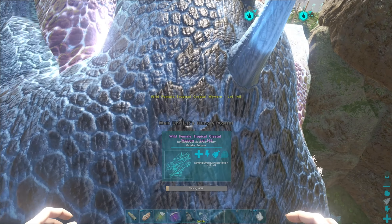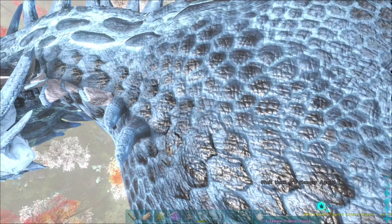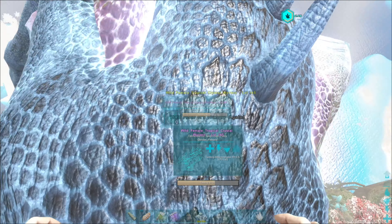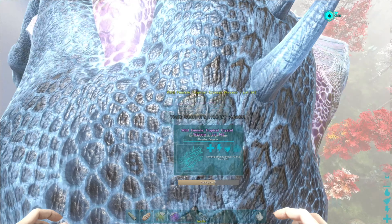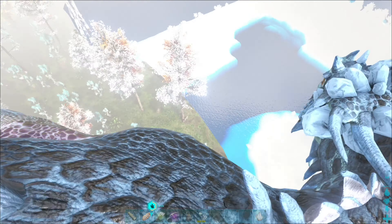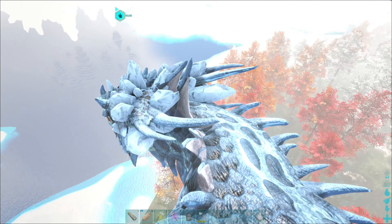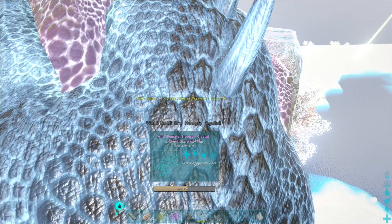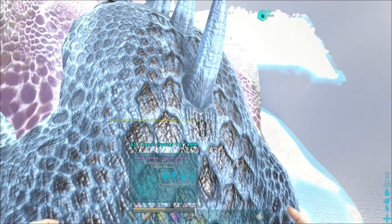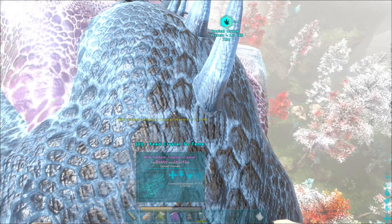I'm going to keep trying to make it work. I'll probably end up Googling to see what happened. Alright guys, I'm bringing you back again — I Googled what the glitch was. Apparently if you take too long to tame a crystal wyvern, or if they get too hungry, then the taming will get all messed up. That's unfortunate, but things happen. It dropped again — I had it almost to 80% and it's dropping again. So this one is not going to work. I'm not even going to feed it again because there's no point.